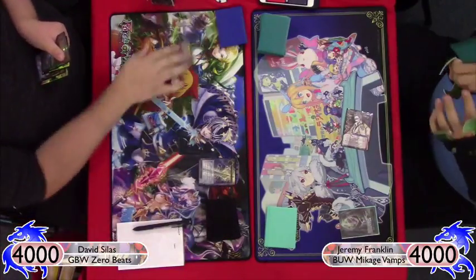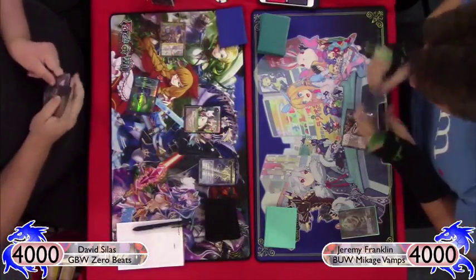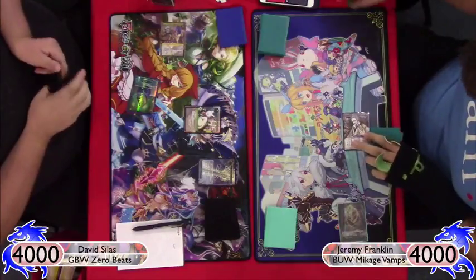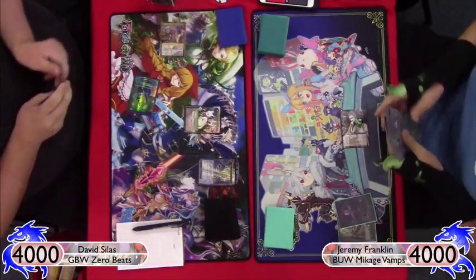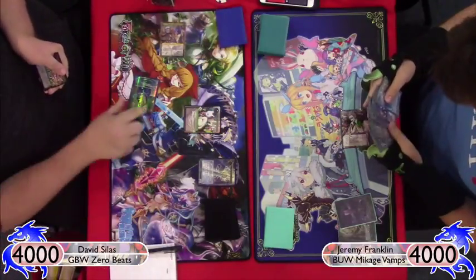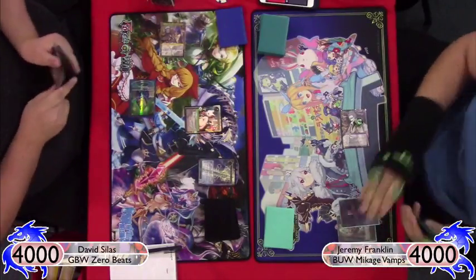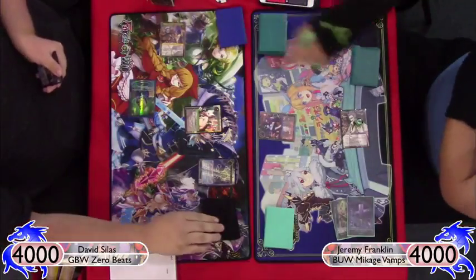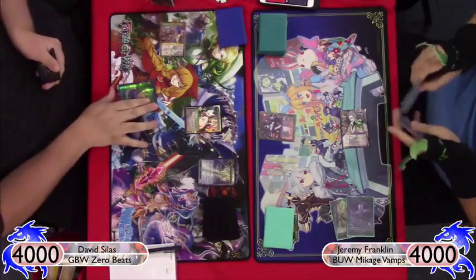No one-drop to open with, but not too bad. David plays Excalibur, gets a Ruler's Memoria off the top, plays a Tama to draw a card. During my upkeep I ping it for one damage, start getting those blood counters on Mikage, then play my two-drop. I decide to take a chance and play Rinka, putting some early pressure on the board.